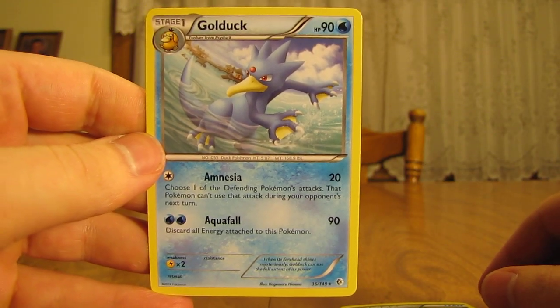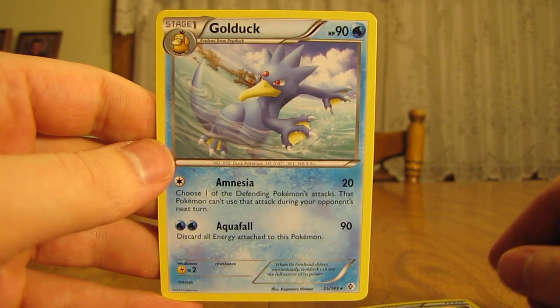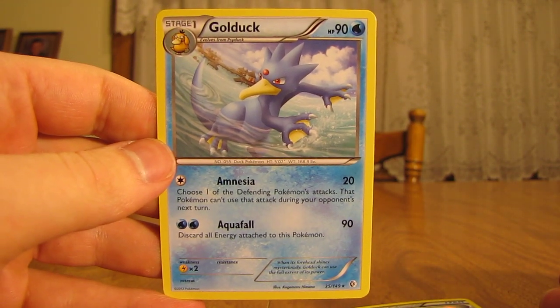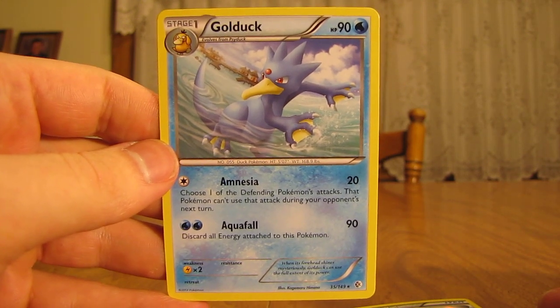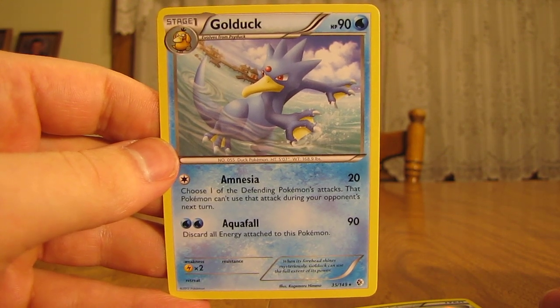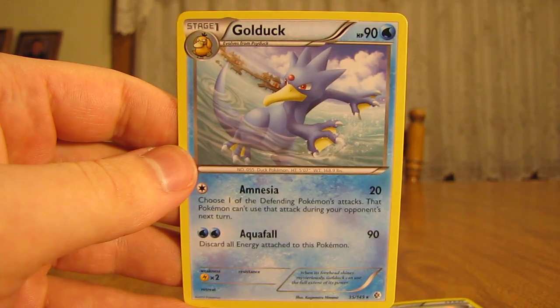Overall, average pulls. You got one holographic out of the three packs. But overall, out of the six total Boundaries Cross packs I've opened recently, had pretty decent pulls — one EX card and then one holographic card. Thanks a lot for watching. Before you go, check out all the links in the video description below — my Facebook, blog, and Twitter links. And stay tuned for more videos. Thank you, bye-bye.